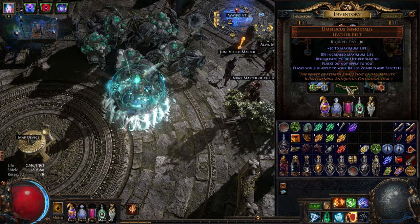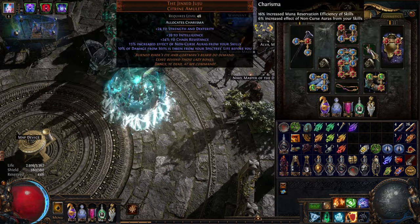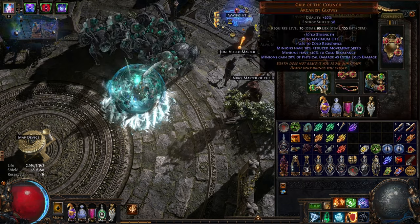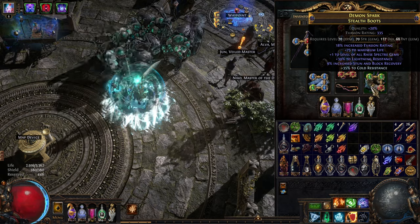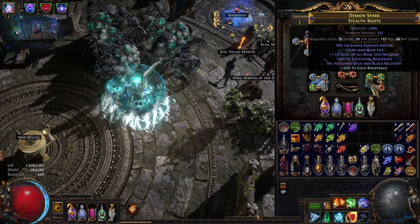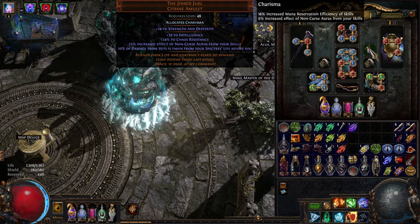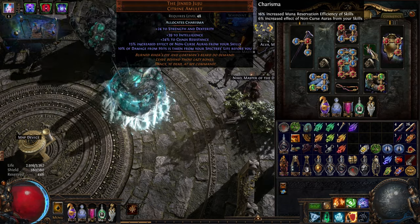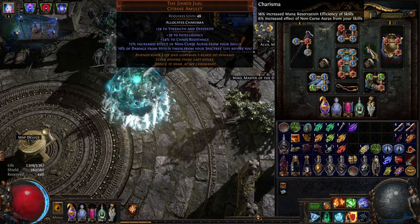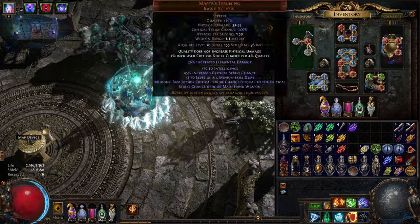The belt itself is basically all the damage in this build. All this gear is entry level — a Juju, a couple of bone rings I crafted when I hit maps, Grip of the Council which will be cheap. Ideally you'd want a plus two Ray spectre gem, but that might be hard to get early. You'd want two so you can get the 25 specters without needing Ashes of the Stars at the beginning, since Ashes won't be cheap at league start.